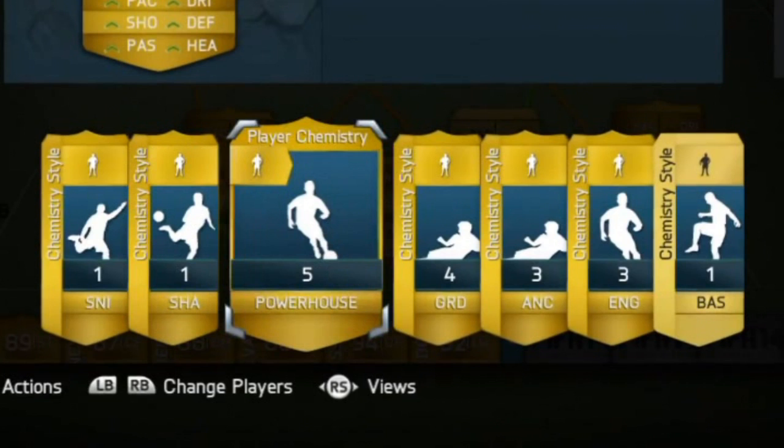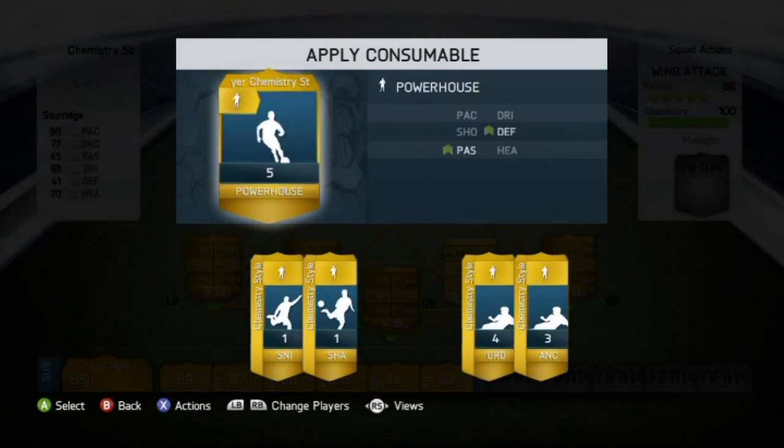One little thing I noticed: on the right you've got a non-rare one and the others seem to be rare, so obviously there are non-rare and rare chemistry styles. In this screenshot you can see the Powerhouse chemistry style has been applied, which has increased his defense and his passing. Just imagine the unique combinations we can use here — our teams are going to be so unique. YouTubers and squad builders are going to have a lot more fun with the ability to change how every single player in your team plays.